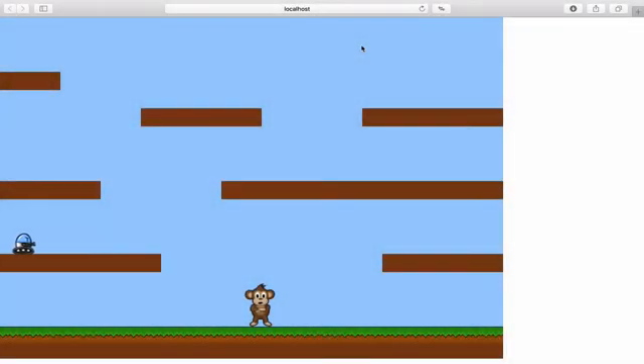In this video we're going to be looking at baddies - the characters in your game that are going to kill the character you're controlling. Since the last time you saw this level I've added a few more blocks to make platforms. This isn't the finished game; it's just to show what the character can do, and it's looking pretty good for now.